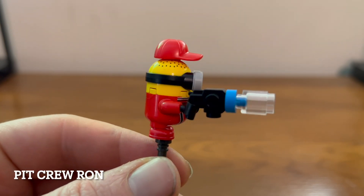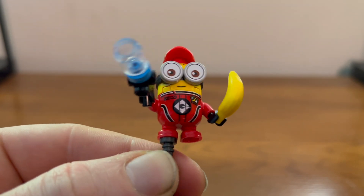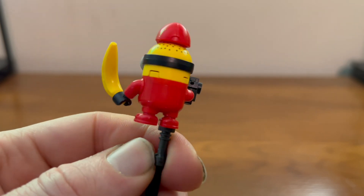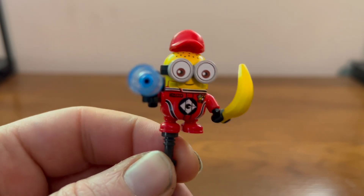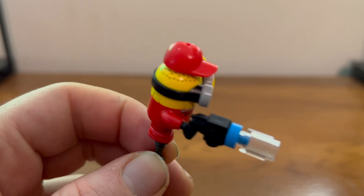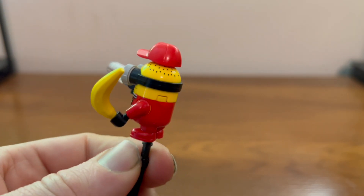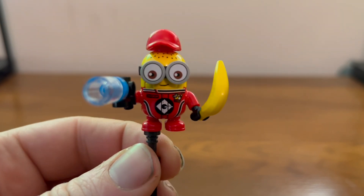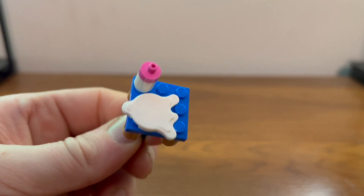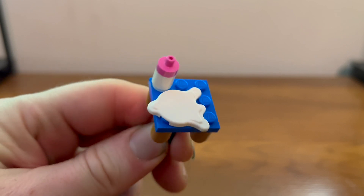Here we have Ronald, looking lovely as always. Very nice printing on the chest and on the feet — bit of a pit crew outfit. Looks like he has very nice two-eyed goggles and a lovely little hat covering up his shaved head. He also comes with a banana and a blaster. There's also a little table with a bottle, and looks like somebody made a spill.